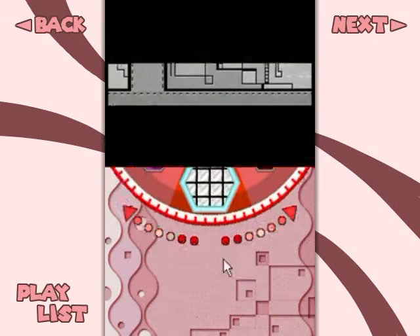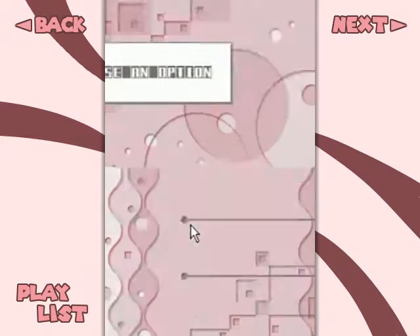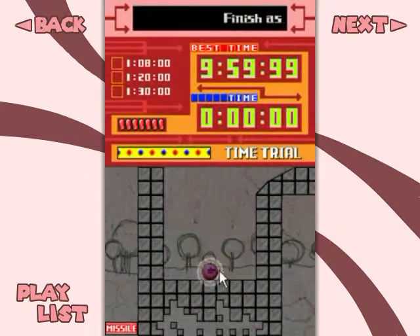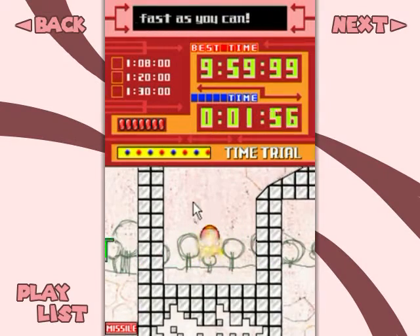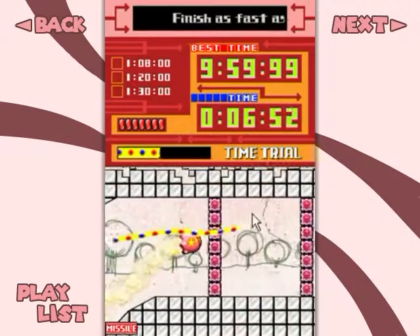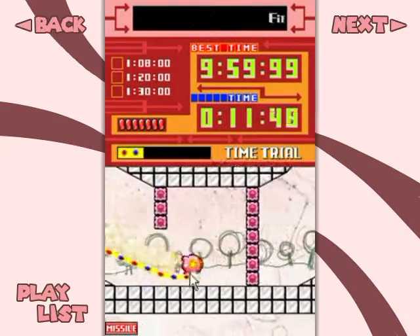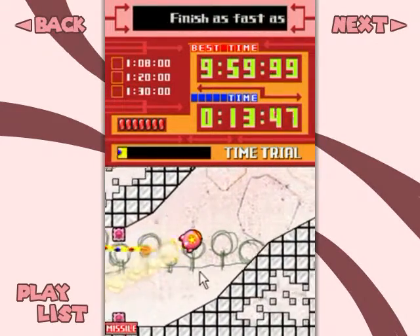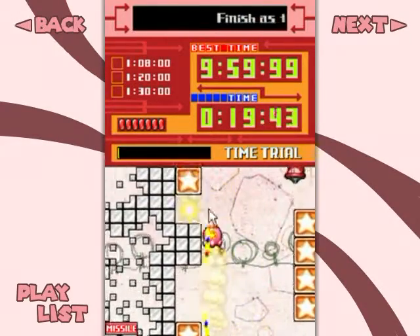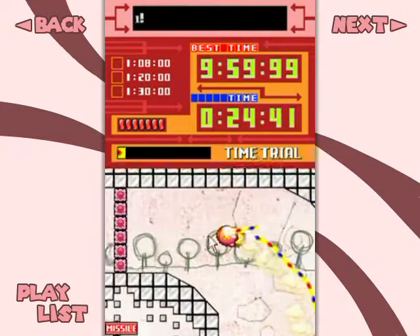I'm going to go back to the special courses since all four of these are done. I can now go over to Missile A line trial — time trial, one minute eight seconds, and go. Something tells me I'm supposed to do this right off the bat because it's vertical. I'm going to try and guide myself through here with just lines, even though this is probably slower than switching to Kirby every so often. We'll see how it goes.